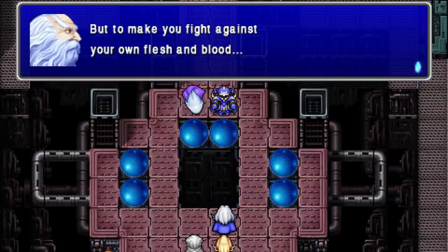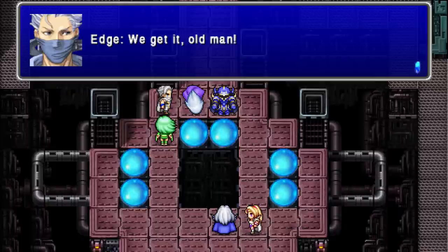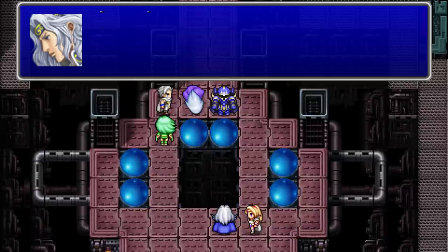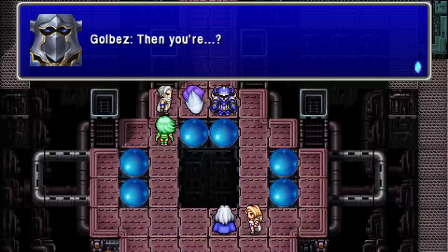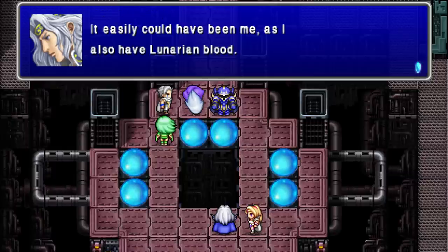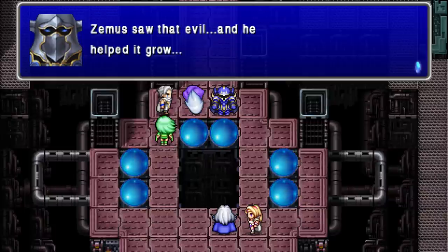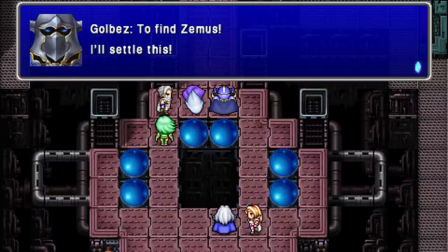But to make you fight against your own flesh and blood — I was fighting against my own brother? All of this hate is against my own flesh and blood? I wonder why you were chosen — it easily could have been me, as I also have Lunarian blood. I was chosen because of the seeds of evil that lay inside me. Zemus saw that evil and helped it grow. To find Zemus! I'll settle this!